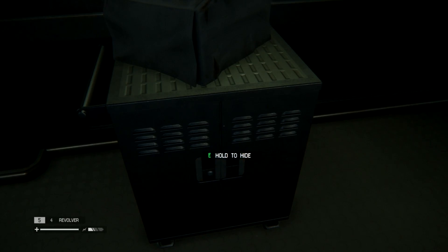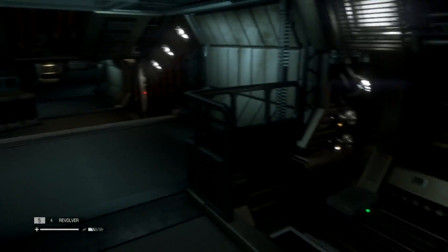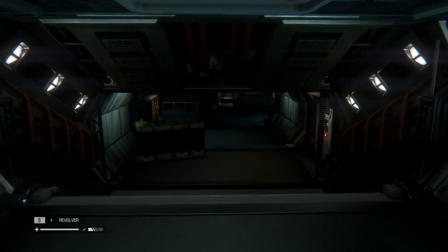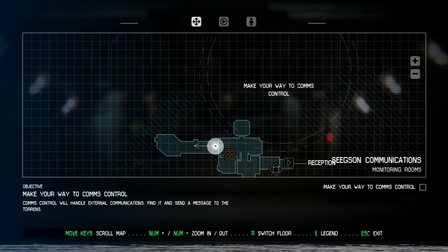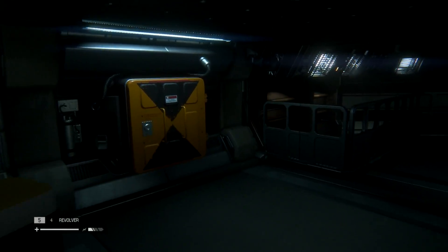We can hide in this locker — that's pretty amazing, good hiding spot. Let's look around and see where we have to go. We can search this and take everything. I'm going to check my map — we're here, and we have to make our way to the comms control. Sounds good. Let's make our way to the comms control.